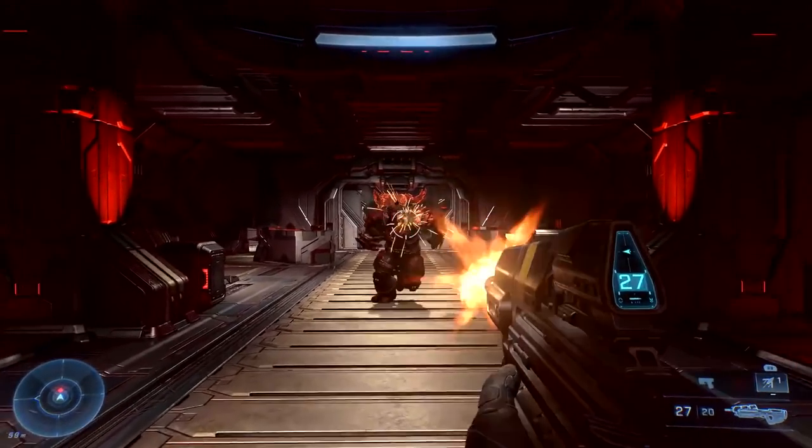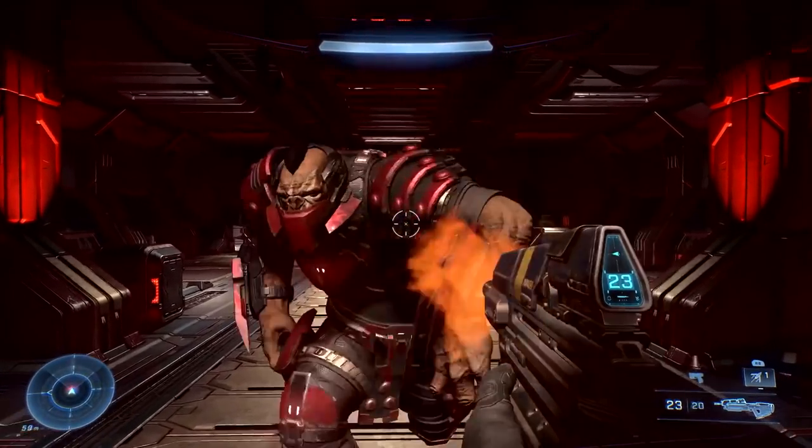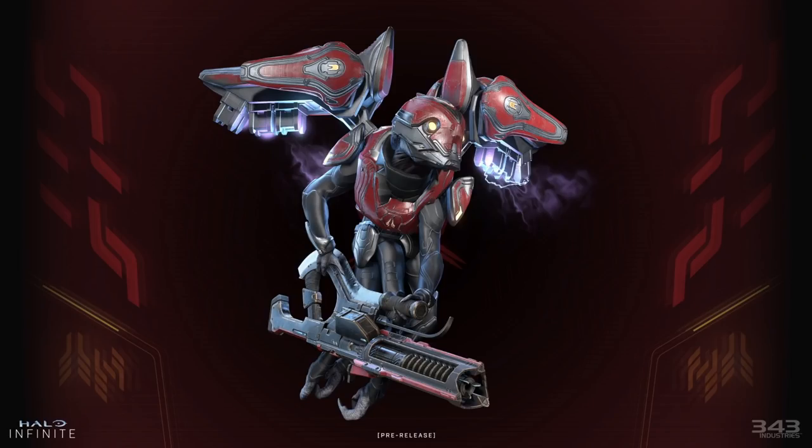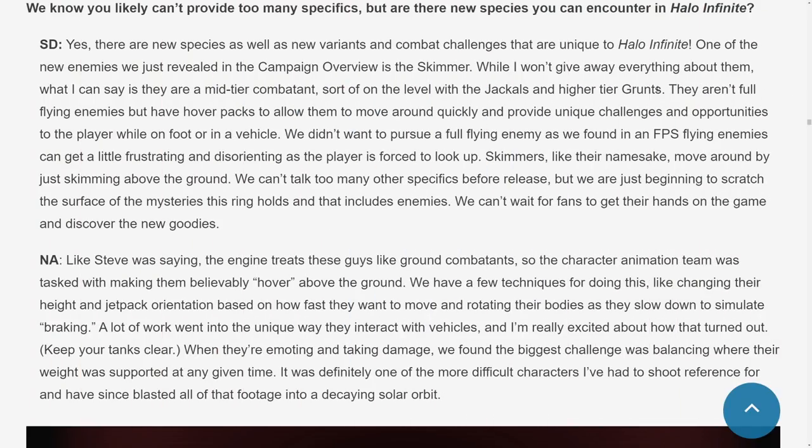I don't know how much of a threat these guys are going to be, because in the trailer Master Chief gives them one big smack and takes them out pretty easily. Here we have a look at the Skimmer, which is not a replacement for the Drones but more just a hovering enemy type. The blog confirms it doesn't look like Drones will be coming back in Halo Infinite anytime soon, because Skimmers do what their namesake implies — they hover above the ground and don't go too high in elevation.